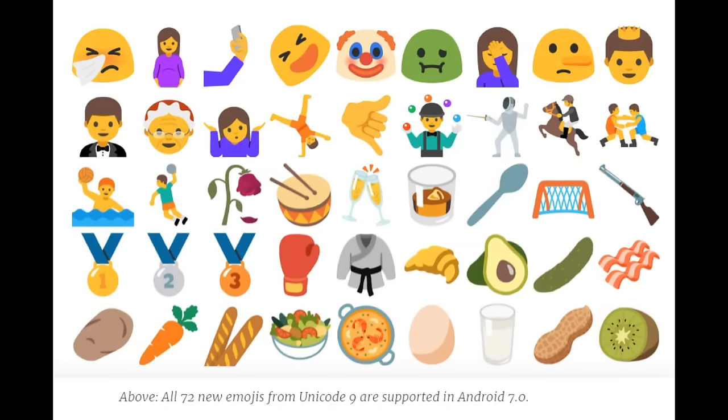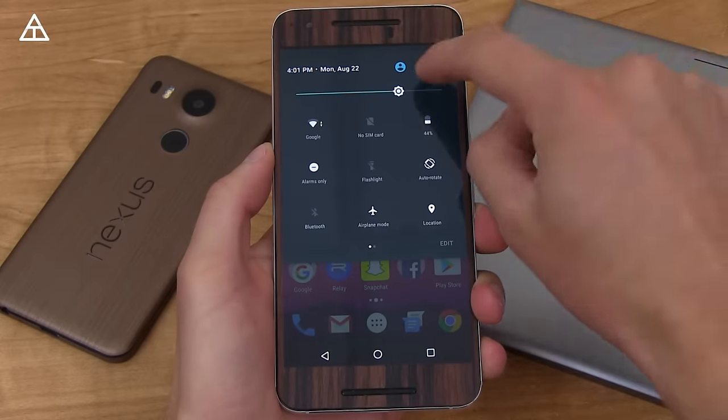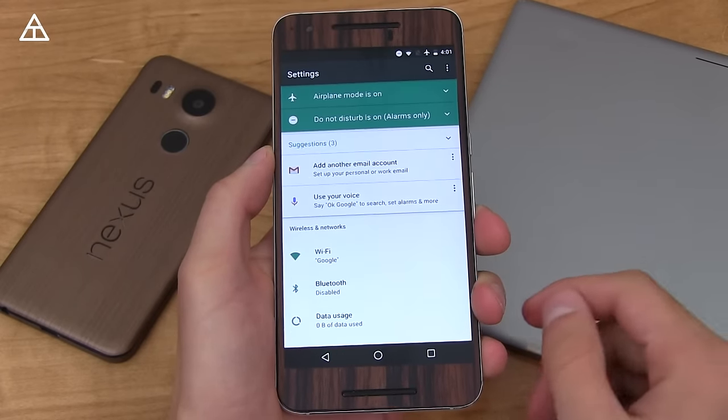This update also includes Unicode 9 emoji support, so there are a lot of new emojis along with updated looks and color options. You can press and hold on emojis as well. Here's a look at some of the new ones.